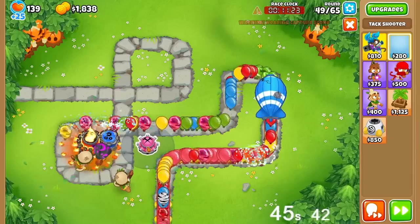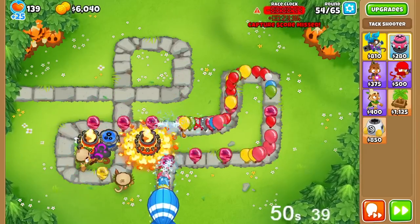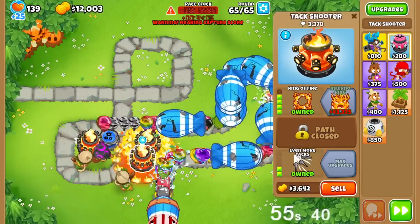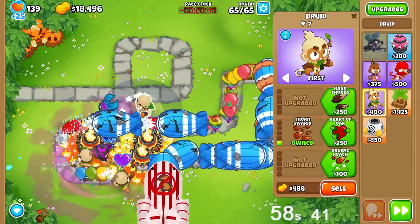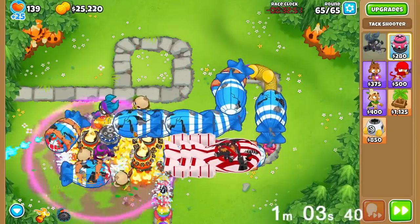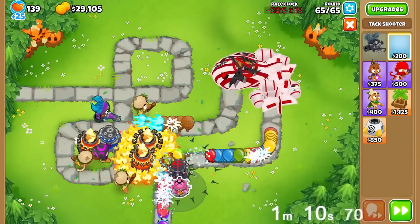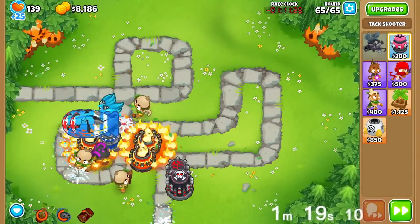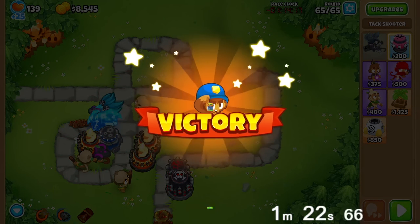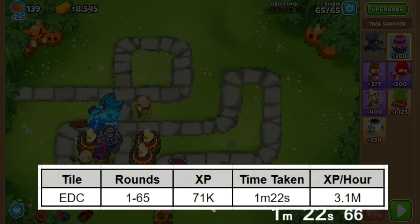We can basically send insanely fast — just watch this: 49 rounds after one Ring of Fire, 58 rounds after two of them, and then every single round now. Three Rings of Fire should do the job. If you're really unsafe, just get a Blade Maelstrom. We should also go for an Overdrive because that's better moab damage. Now we just wait for the end — that was only a minute and 20 or so. Crunching it into the calculator, we get about 3.1 million XP per hour with this.